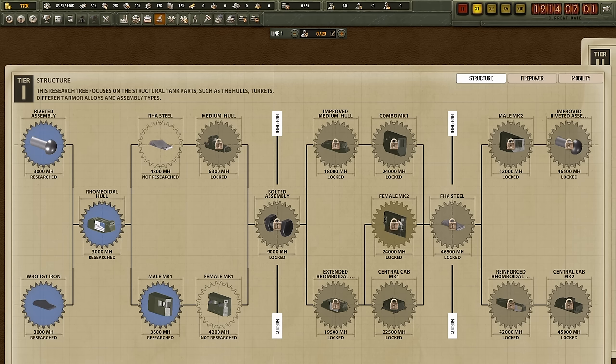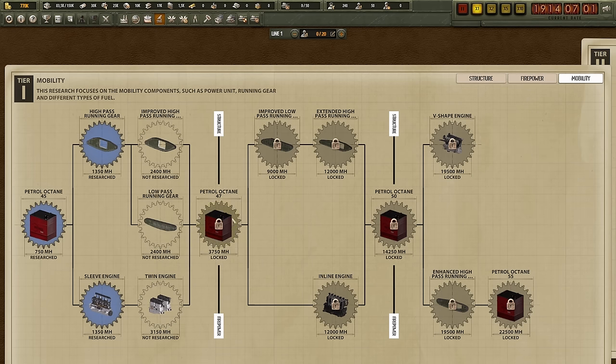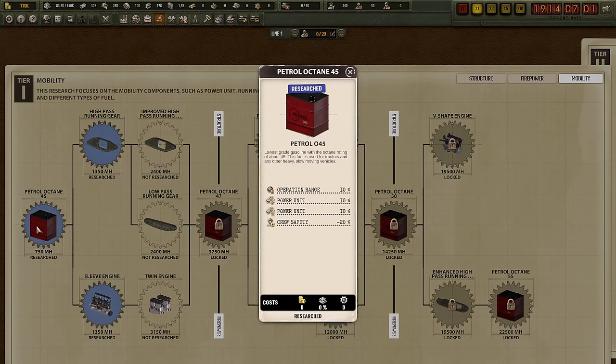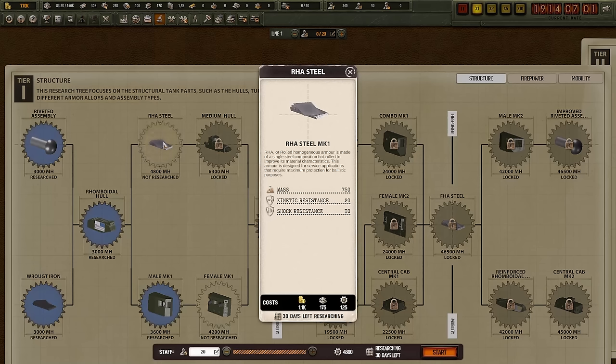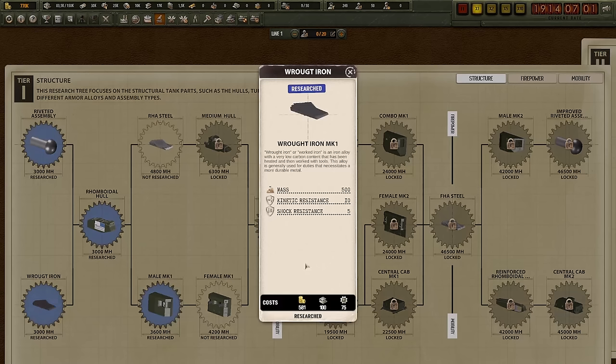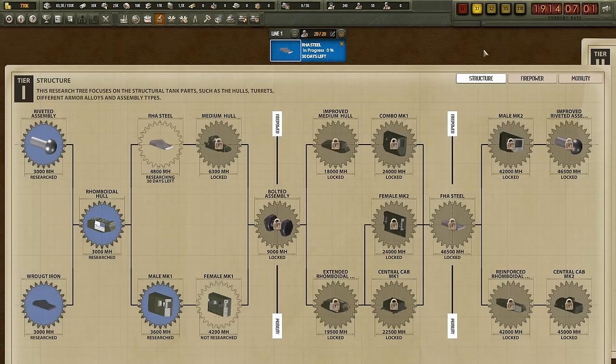Firepower covers everything related to hard firepower stats as well as machine guns. I highly recommend the Vickers, although it's slightly farther down the tech tree. Mobility covers engines, tracks, and the type of octane you put in — petrol ranging from 45 to 55 octane, which gives mobility stats like operational range. What tends to do quite well is RHA steel, or rolled homogenous armor. It makes your tank heavier compared to raw iron's 500 mass, but provides a lot more protection, and some clients really like a well-protected tank. So I'm going to research this and click start.